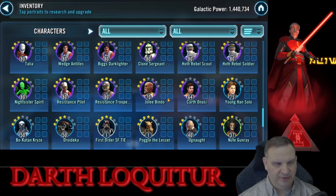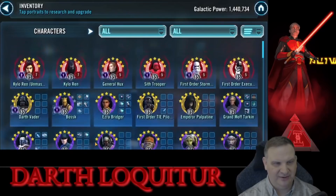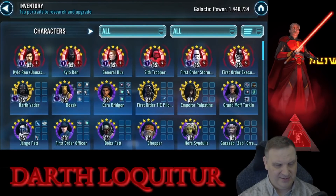We do see a Jolee Bindo at three stars, so he maybe considered going to the Revan path, but then realized how many different characters you've got to farm for the Revan path — it's really quite a commitment. And if you're already on your way to SLKR, it's probably not a commitment that you want to make at the same time.